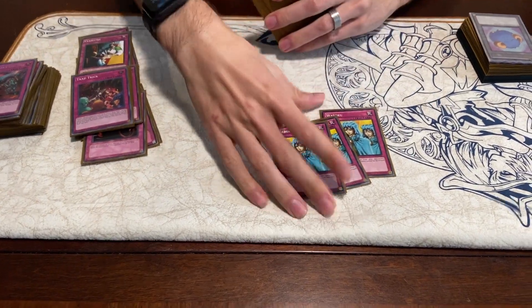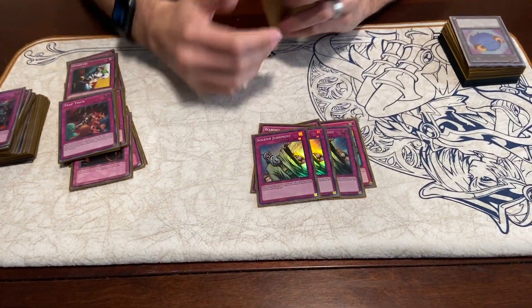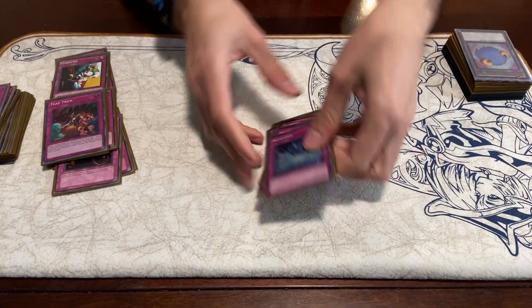3 Waboku for stalling, 3 Solemn Judgment, and 1 Metaverse for Mystic Mine, obviously.